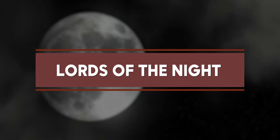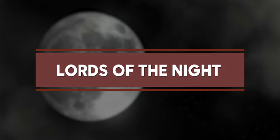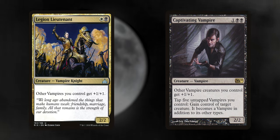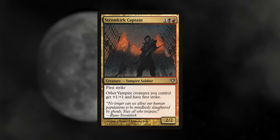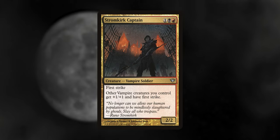Lords of the Night — these may not all be creatures but the lord effect is strong in any tribal deck, and vampires have some really great buffs. Legion Lieutenant and Captivating Vampire have simple lord effects granting a +1/+1 buff, and Captivating Vampire can also steal other creatures by tapping your vampires — quite the charmer. Stromkirk Captain is a vampire staple: +1/+1 and first strike for all of our vampires.